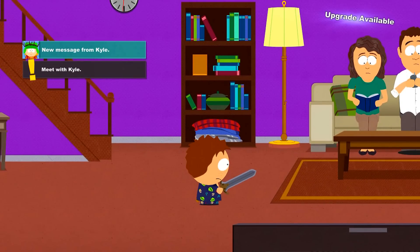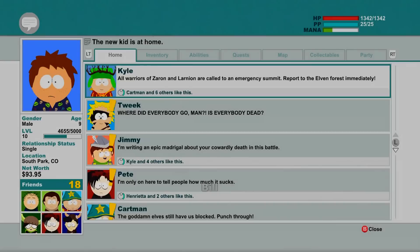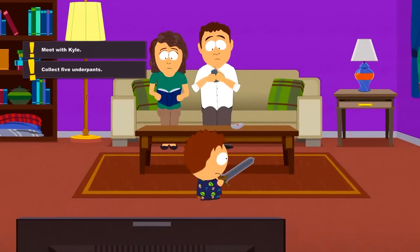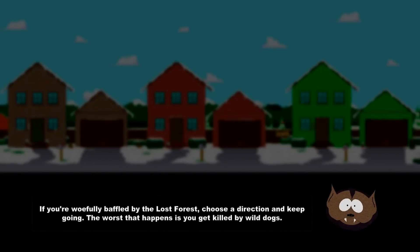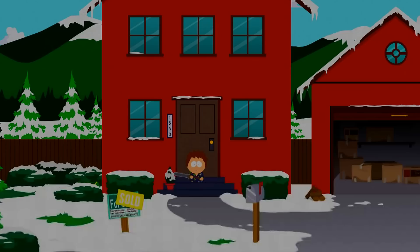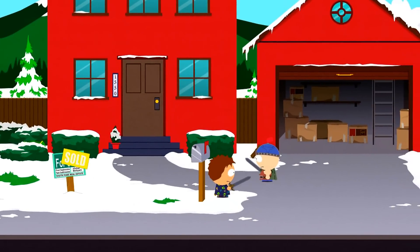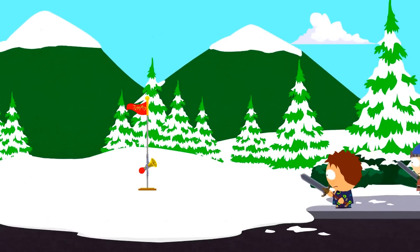New message from Kyle — what do we got going on? What up Kyle? All warriors and Lanyan are called to the emergency summit. Report to Elven Forest immediately. Let's go meet with Kyle. There's an emergency meeting at the Elven Forest. Let's head to the fast travel point and head over there.